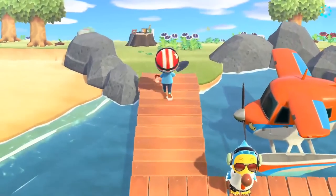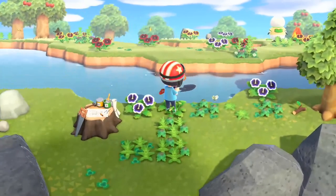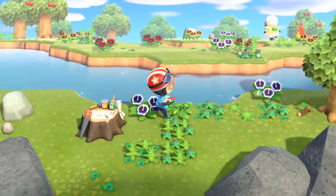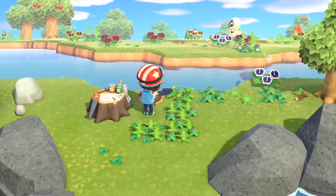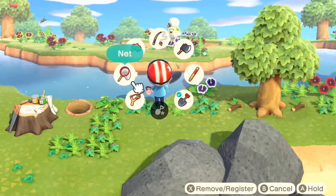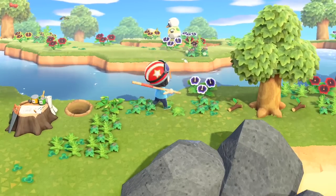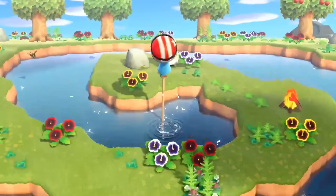Once you've exhausted the daily collectibles on your own island, you may want to branch out to other islands to plunder all of their natural resources too. With Nook Miles tickets purchased at the Nook Stop, you can fly to distant islands where no one lives and gather up different fruit, bamboo, and possibly exotic bugs and fish. You might even find the occasional fossil too, all of which can be sold back for profit.